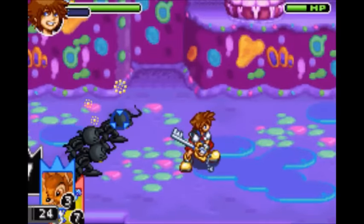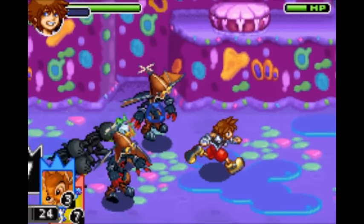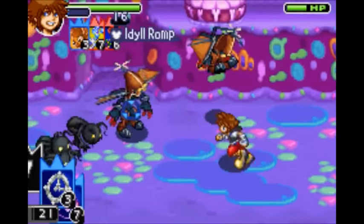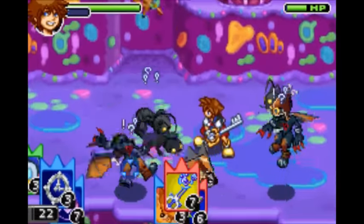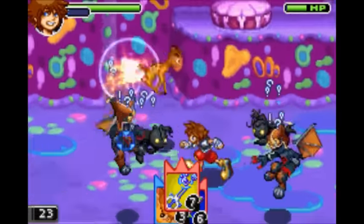Next is Idlerom. It requires Bambi and any two attack cards. Bambi will be summoned and start bouncing on enemies, confusing them and making them attack less often.